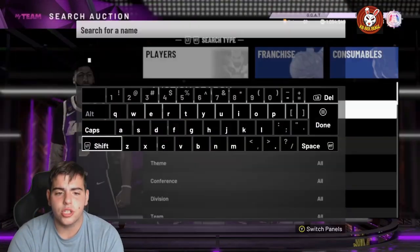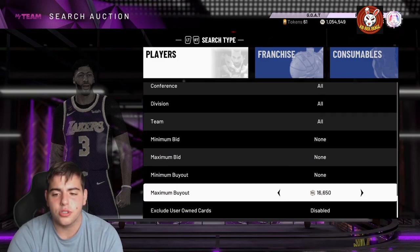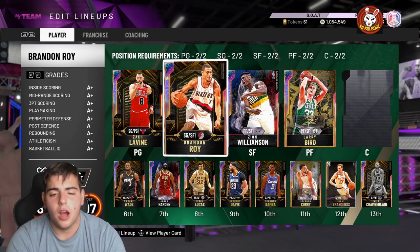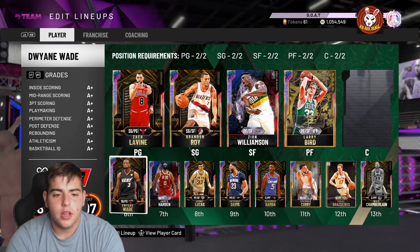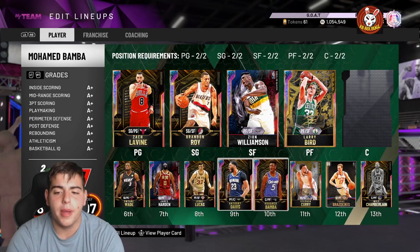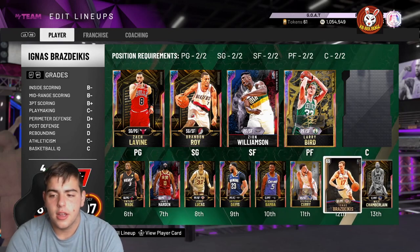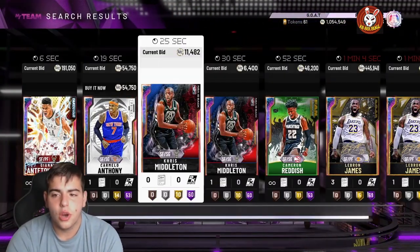Cam Reddish is pretty much a GO card for his price. With about 100,000 MT left, the full squad is shaping up: starting PG Giannis, SG Michael Jordan, SF Tracy McGrady, PF Wiseman, C Yao Ming — bench: D-Wade, Harden, Pascal Siakam, Anthony Davis, Cam Reddish. Zion Williamson is also a great cheap option off the bench.